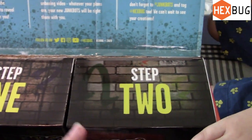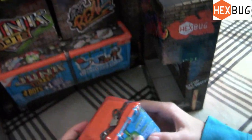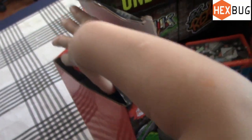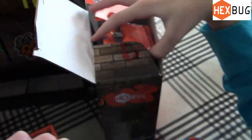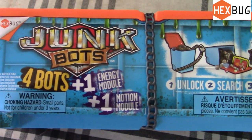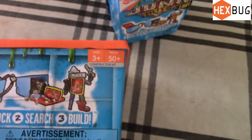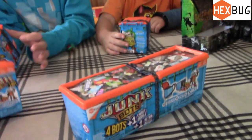Alright, step one. So we have junk bots — four bots plus one energy module and one motion module. Unlock, search, build. For ages three and up, 50 plus pieces. This looks like a dumpster. Okay, so I guess everyone open up your dumpster junk bot.